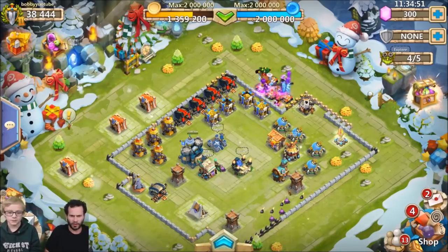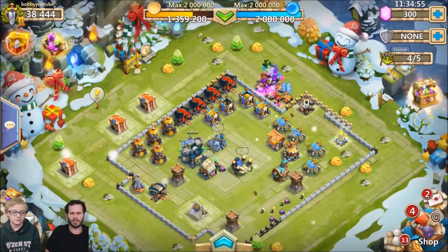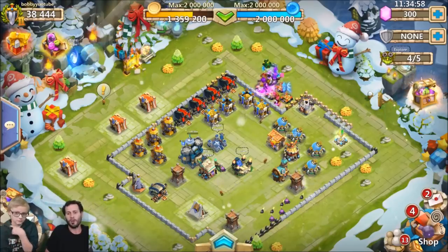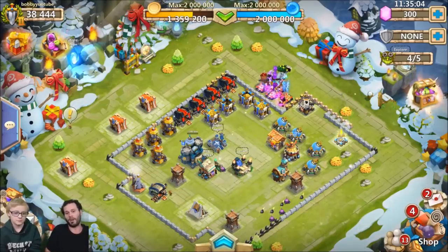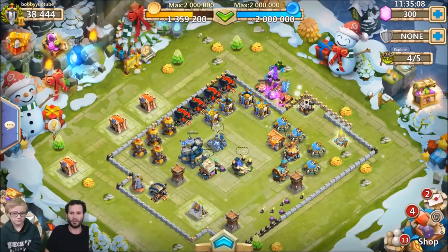Bobby's town hall is level 15, so they need to speed that up. Once you get to level 17 town hall, you actually get a whole new gold vault and mana vault, which will help get gold and mana vaults up to 5 million total gold so you can start evolving heroes in the future.